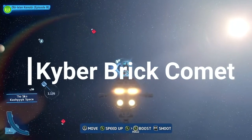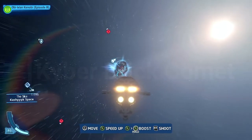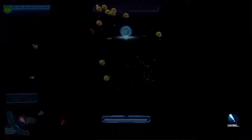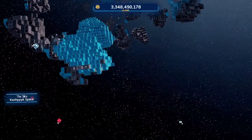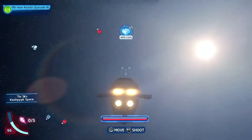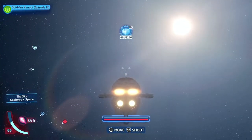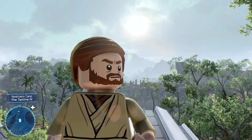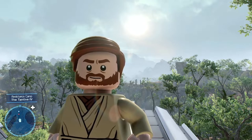The last thing to do on this planet is the kyber brick comet out in space. Look for the comet symbol, fly into it, destroy the kyber brick comet, and you'll get a full five kyber bricks added to your count.